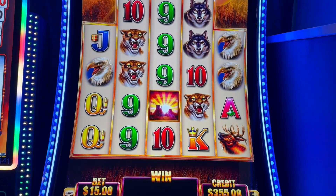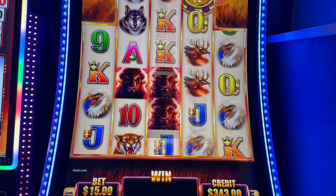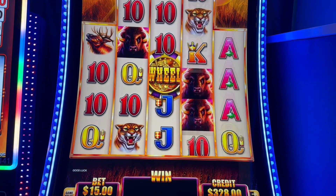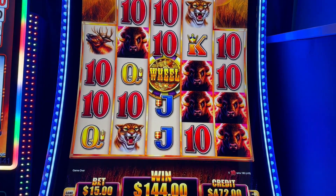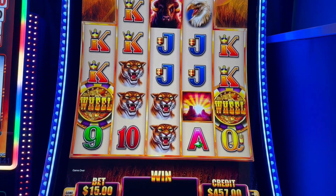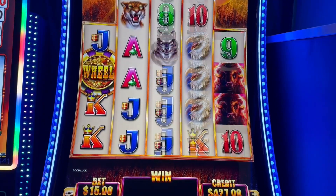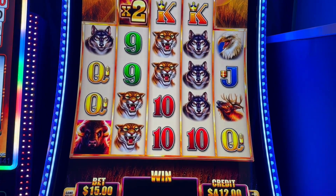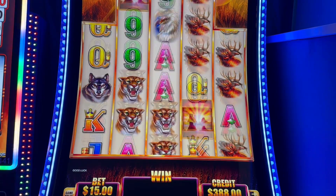If this is like any of the other Buffaloes, it's really hard to get the bonus. There is a win at least — that's a good sign. Oh, that's a bunch of tens — $144! This is ridiculous. Bonus — can you pause it? There we go. Just had to do a hand pay, we're getting the money.